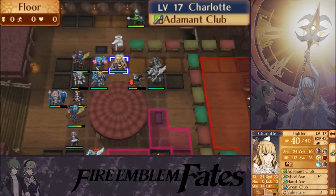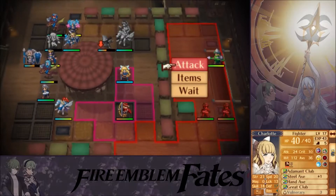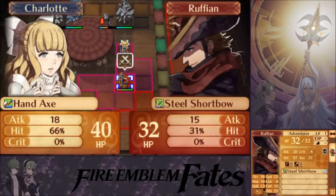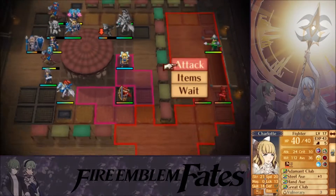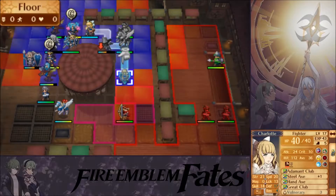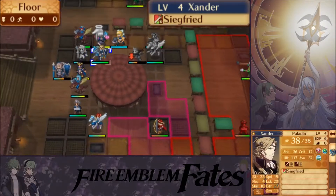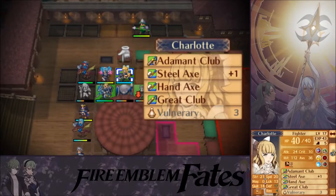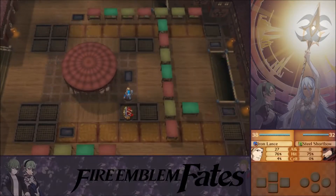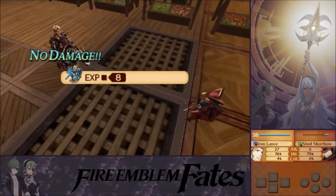This one's got a Steel Short Bow — 15 damage. I feel like my Charlotte right now is really strong on the defensive side, unlike normal. Maybe it's thanks to Aptitude. 18 damage? Maybe if I weaken him first. Let's have Effie lend me the Iron Lance. Maybe if I weaken him first — perfect.